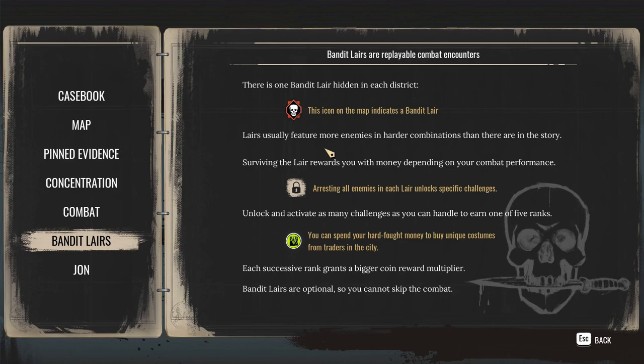Enemies with helmets cannot be stunned. There is one bandit lair hidden in each district — this icon on the map indicates a bandit lair. Lairs usually feature more enemies in harder combinations than in the story. Surviving rewards you with money depending on your combat performance. We'll see about that.